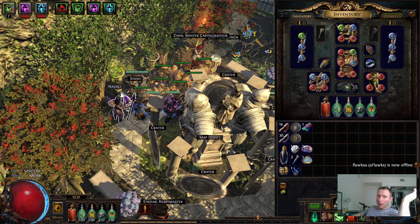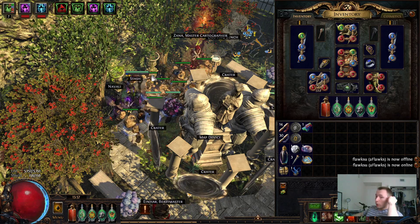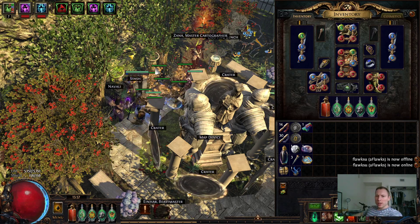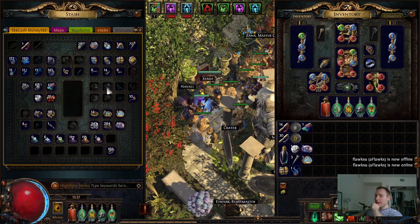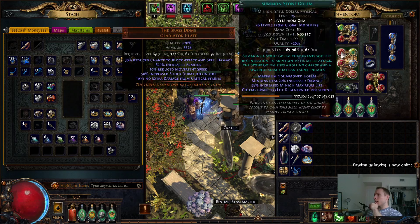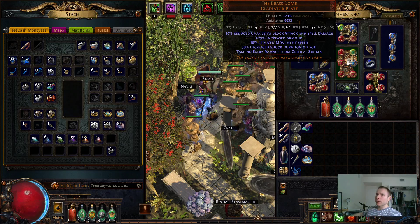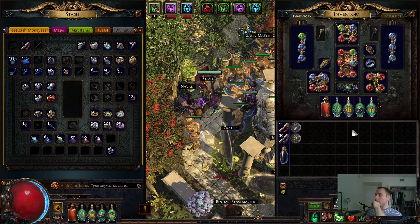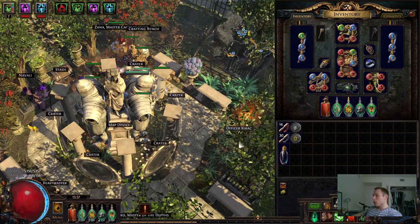In terms of my gear, I actually already have basically an endgame setup. I got really lucky at the start of this league. I think the first 12 hours I found three Exalted Orbs, then the next day I found a Soul Taker, and just a couple hours ago I six-linked my Brass Dome in under about 400 Fusings. So in terms of RNG, the league has been pretty good to me thus far.